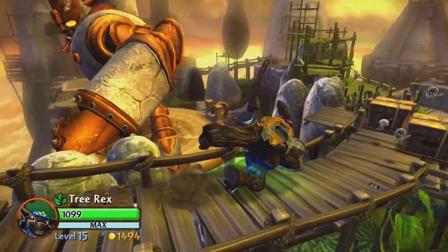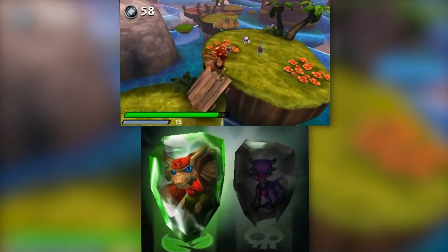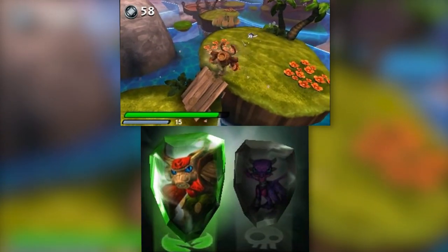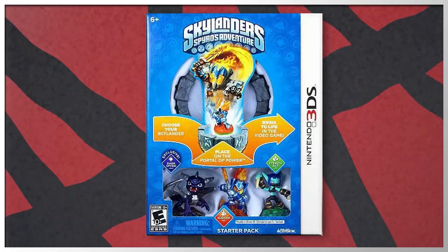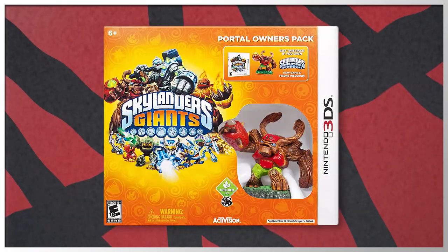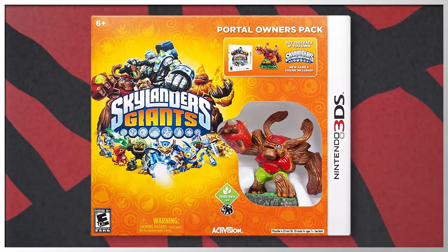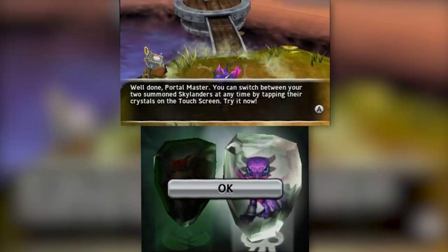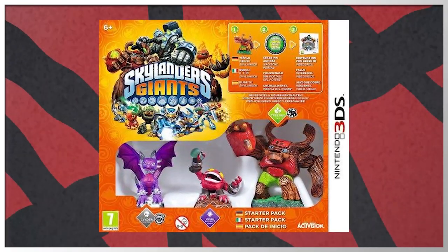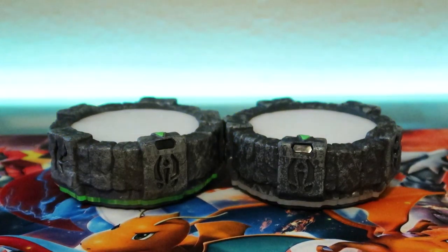All these figures were brought to life for a brand new adventure to stop Chaos. The 3DS version was given a different story featuring fast-paced platforming gameplay. There are actually two starter packs to choose from. If you bought the Spyro's Adventure starter pack, you can get the portal owner's pack — you only get Tree Rex, his card and sticker sheet, the game, and the poster. You still need at least one other Skylander figure since you need at least two to play.